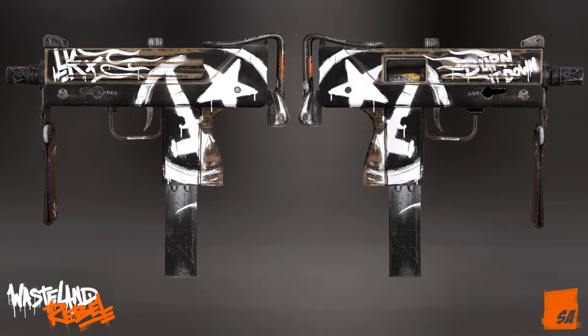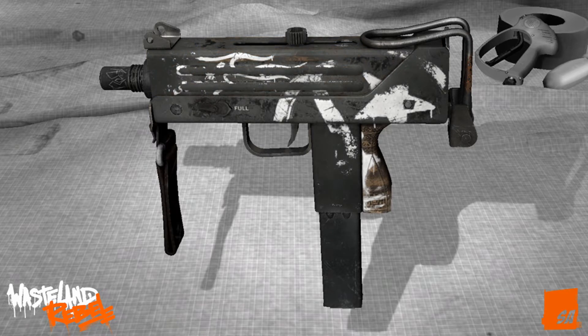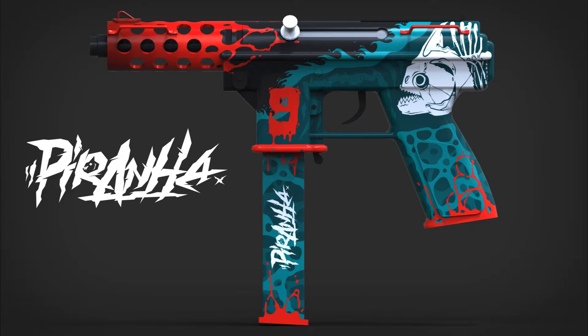Our seventh skin is the MAC-10 Wasteland Rebel — the third masterpiece in the Wasteland Rebel collection. Just think about it: first pistol round you have the Glock Wasteland Rebel, second round you buy the MAC-10 Wasteland Rebel, and third round you grab the AK Wasteland Rebel. It fits perfectly with the gangster terrorist theme. I think this will surely be added as a red skin.